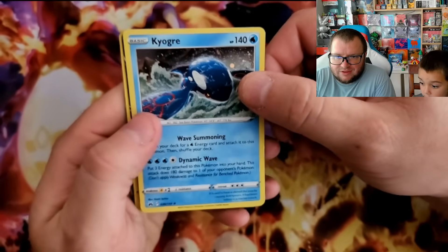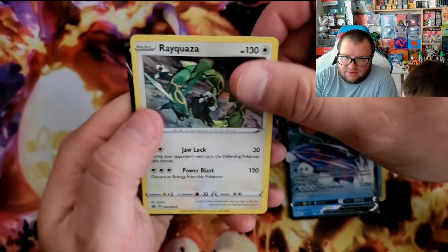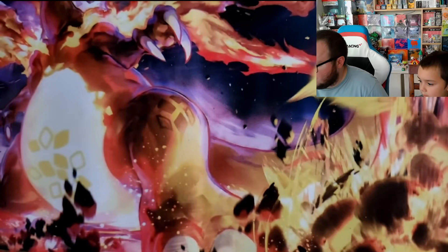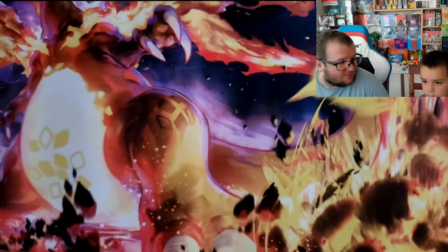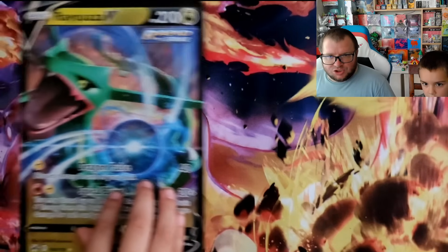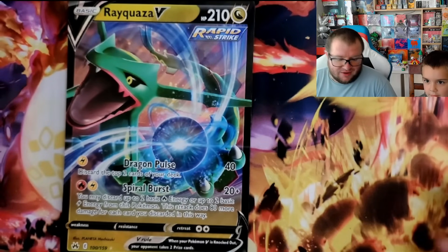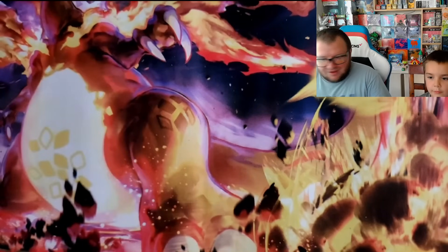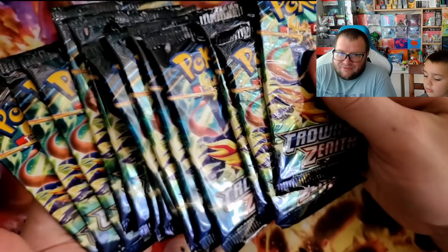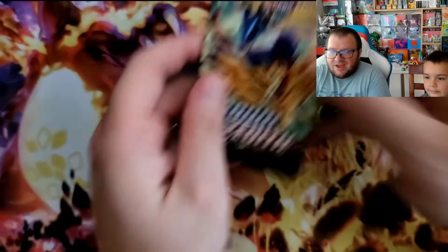Here were the little promos: we got the Kyogre holo, the Kyogre V, the Rayquaza holo, and then the Rayquaza V. And then Brock has the extra special card — the jumbo Rayquaza V card, which I am sure he is going to absolutely love because he loves his Rayquaza. And then we got an insane 14 packs of Crown Zenith from one box!